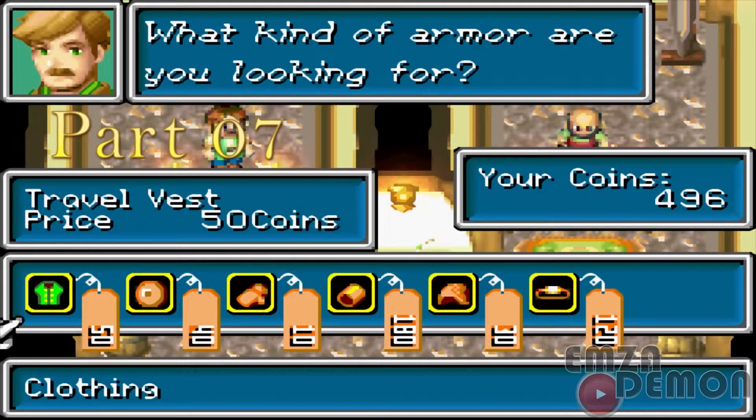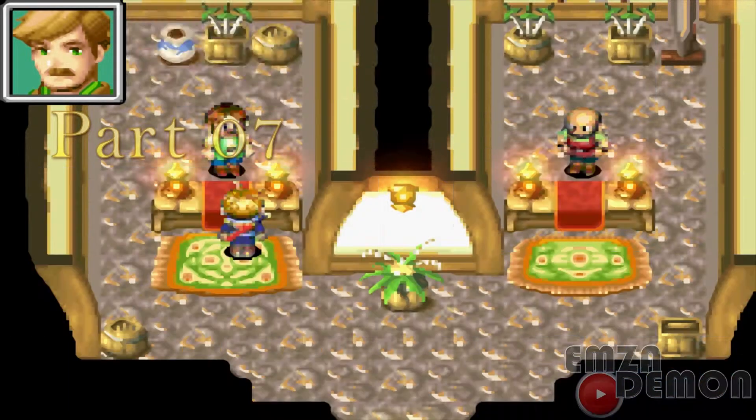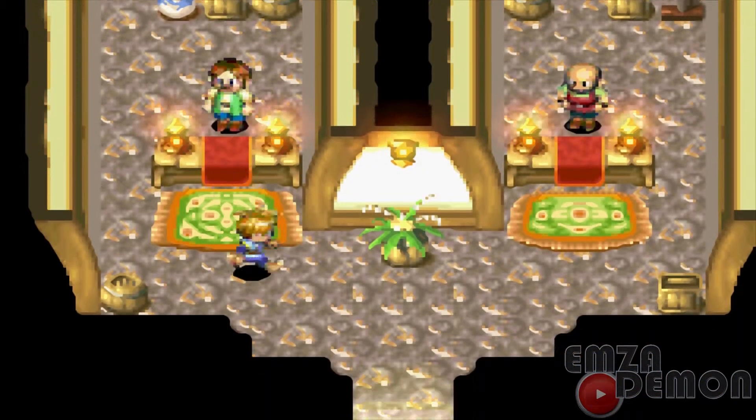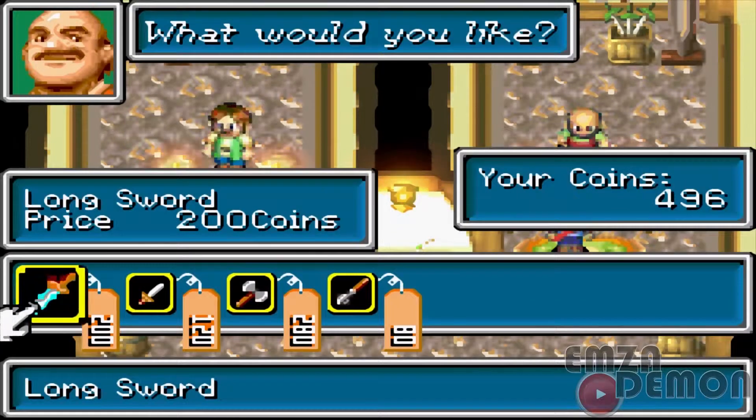In the armory you can actually buy items. You could buy shields, gloves, helmets and so forth for your characters. You can also sell any items that you have equipped or weapons.